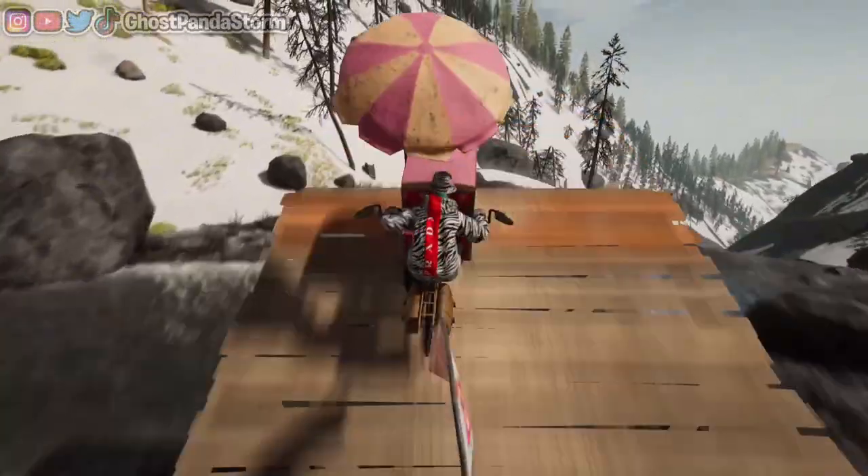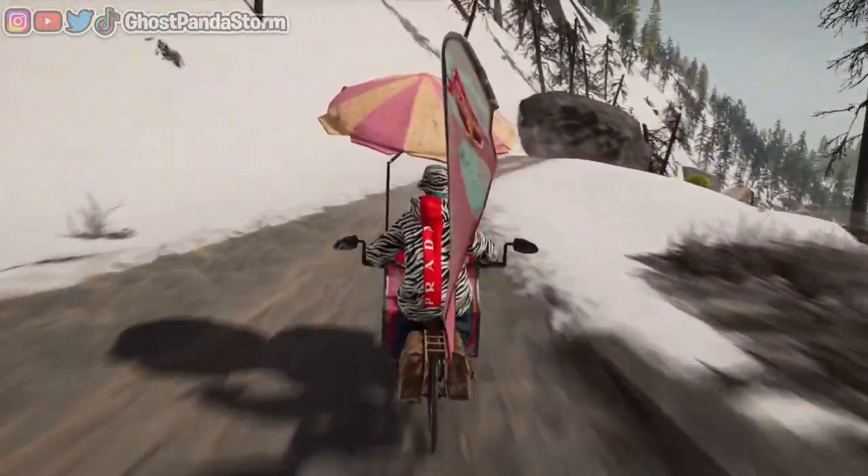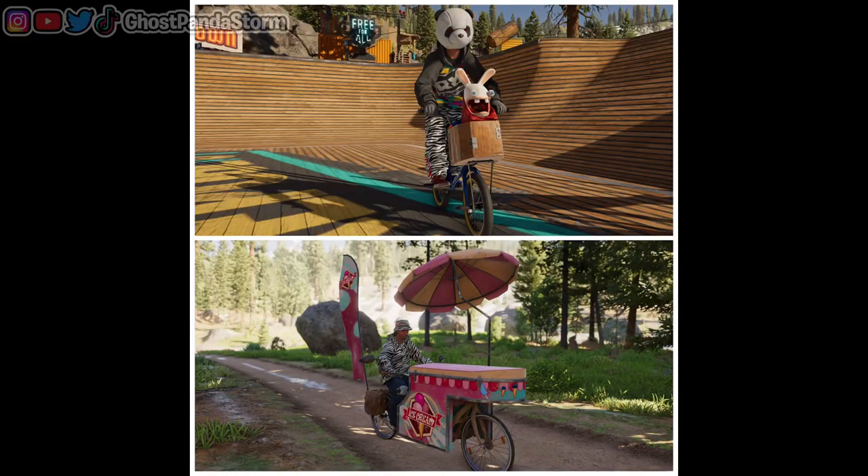And an absorption rating of 40. Now, to be fair about the air rotation, you are riding on a whole ice cream stand on wheels, so it kind of makes sense. But between the Ice Cream Bike and the Alien Bike, let me know in the comment section below which bike you feel is the worst.